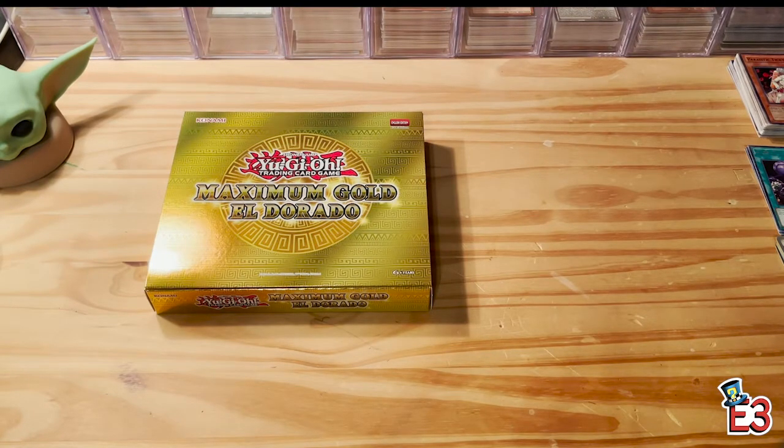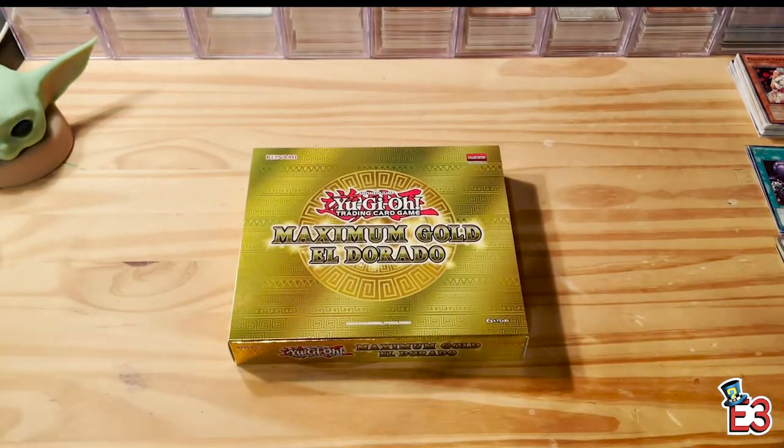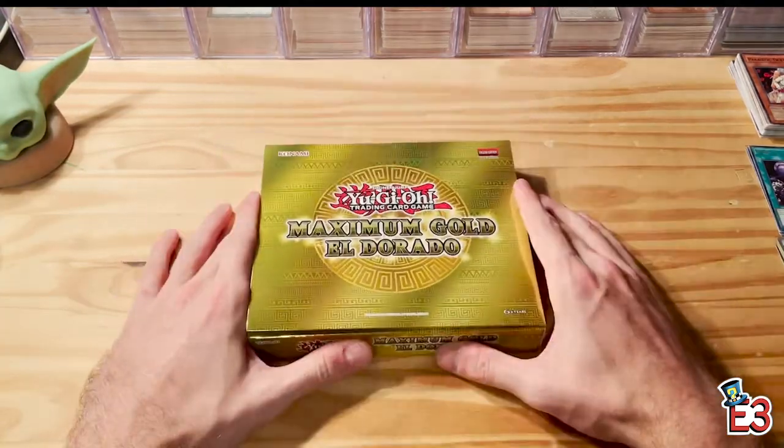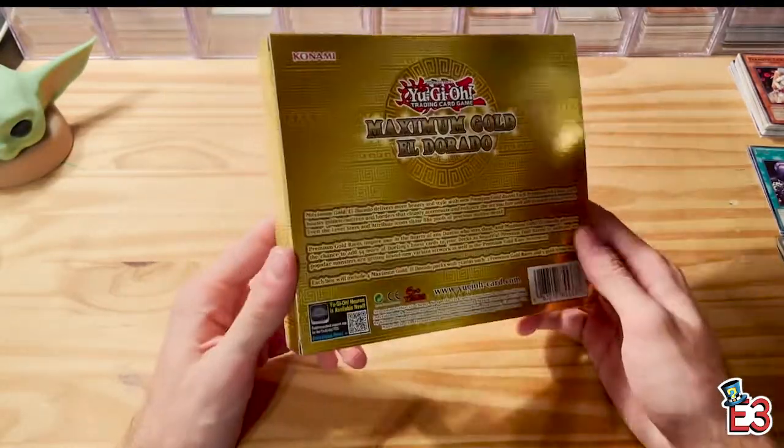What's up guys, emagic3 here back with another video. Today we are opening Maximum Gold El Dorado, the newest set to come out. We got some very cool reprint cards in here. Access Code Talker is definitely the rarest card in the set — we've seen that in Eternity Code and it's a very rare card. IP Masquerena gets an alternate art, and the original is also reprinted. We got Pod of Extravagance, Red-Eyes Black Dragon, Blue-Eyes White Dragon, and Dark Magician.